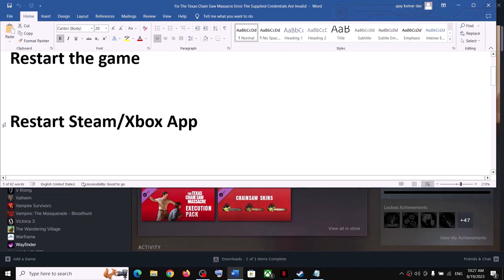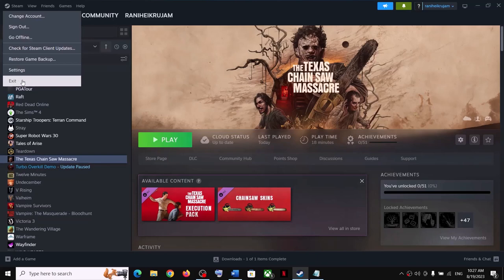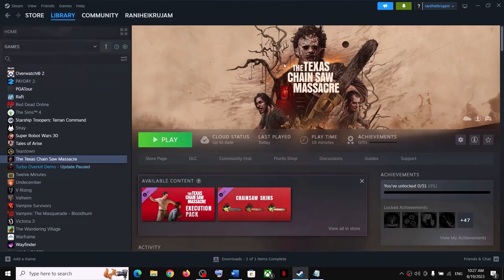The next step is to restart Steam or the Xbox app. Simply close and exit Steam, then restart it, and then restart the game. If you have the game on the Xbox app, quit the Xbox app, launch it once again, and then launch the game.